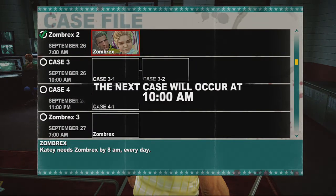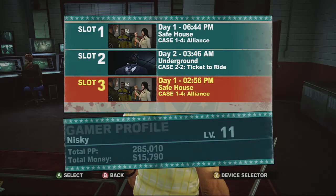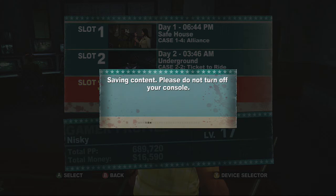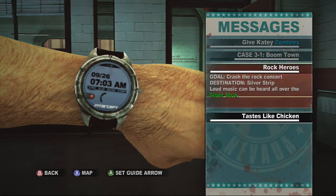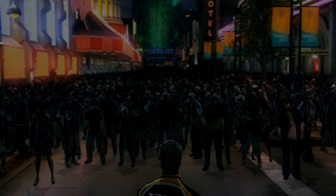Have you seen my cousin Sweet Tooth? I hear he has an ice cream truck — good with kids. We've got plenty to do in the next episode: plenty more missions, plenty more psychopaths. Also — has anybody ever tried to eat a zombie? Tastes like chicken? You'll have to try that out later on.